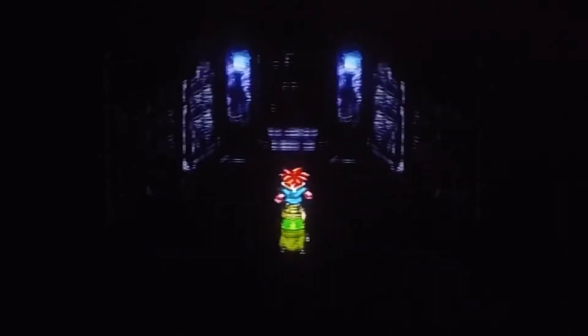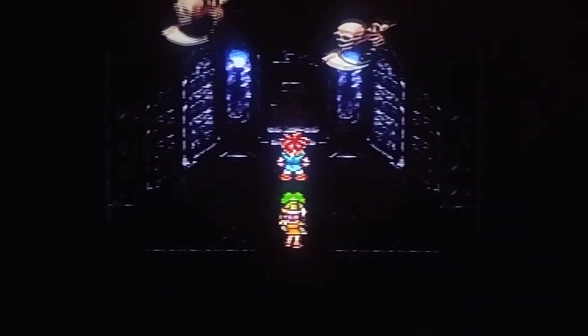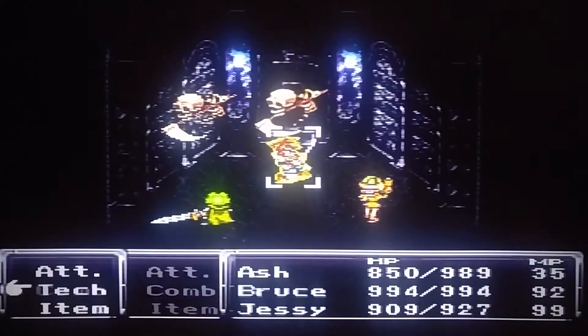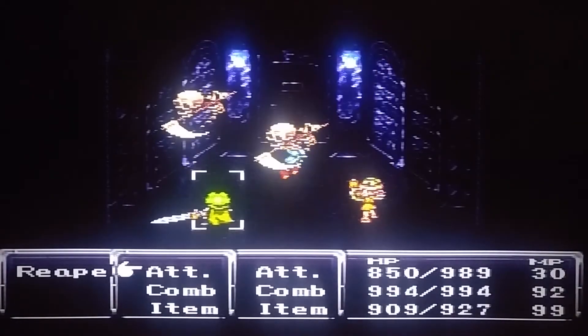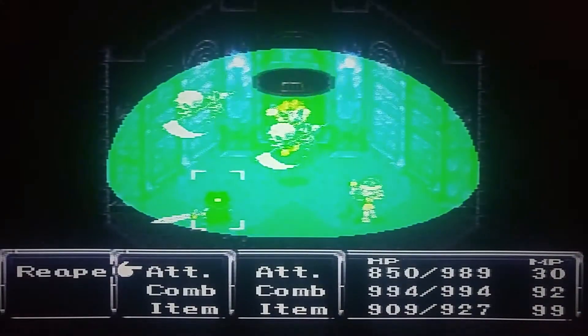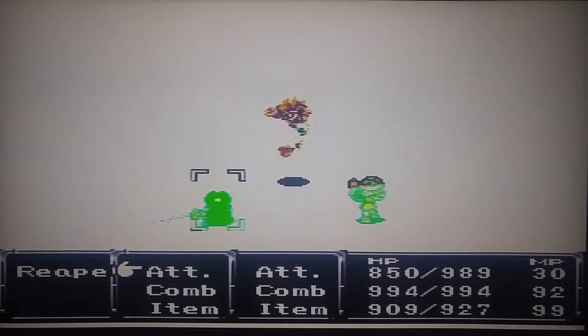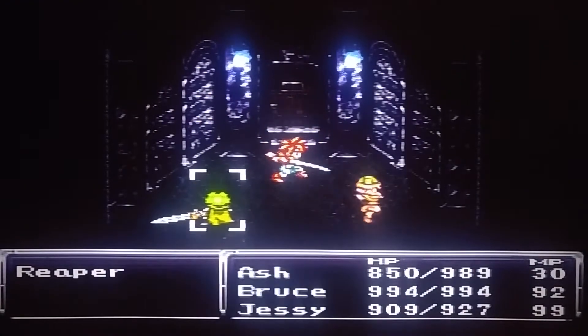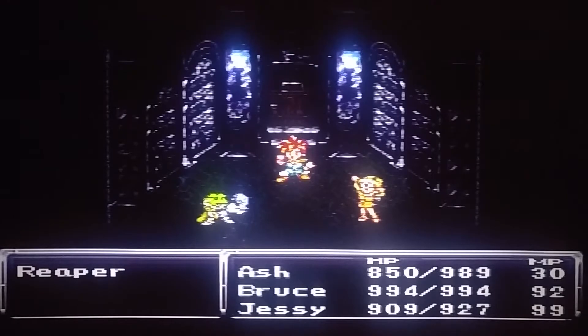There's a couple more fights on your way up this way. You basically just Luminere pretty much anything that you see. From now on out, your answer to anything should be Luminere. Just make sure that you have the gold stud equipped on Ash so that he is not using up his MP like there's no tomorrow.